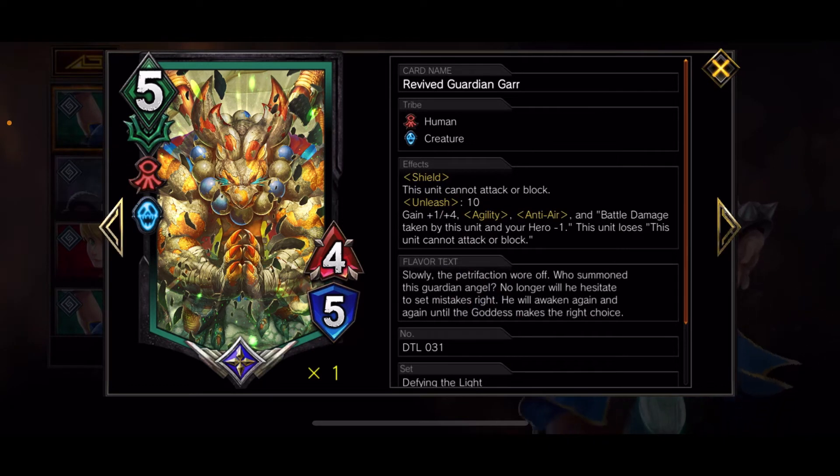The MVP of this deck is Revival Guardian Gar — he's a human and a creature with shield, and he cannot attack or block. You're like, oh man, that seems really bad. Well, when he hits Unleash 10, he gains plus one plus four, agility, anti-air, and battle damage taken by this unit and your hero is minus one. So he loses the 'cannot attack or block' restriction and becomes a 5-9 with agility and anti-air, takes less damage, and you take less damage. It's ridiculous — and combined with buffs, he's just going to run the field.